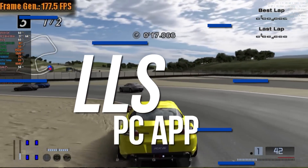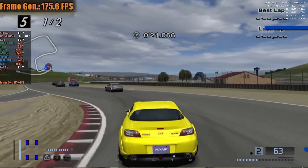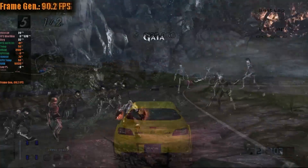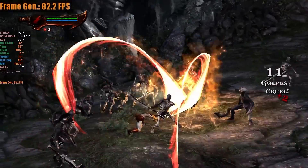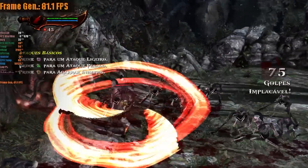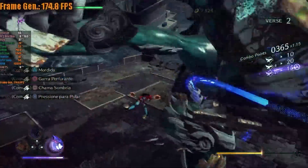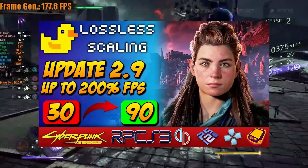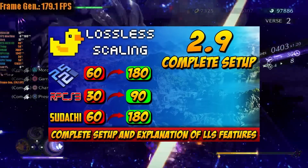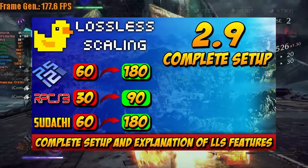For those interested in frame generation, we've had a significant improvement in our lossless scaling algorithm. It now allows AI to interpolate two frames for each real frame, potentially boosting performance by up to 3x, provided you can maintain at least a constant 30 FPS in a game. To achieve this improvement, simply use the latest version of the program. I covered this news firsthand, as you can see in the video on the card. Additionally, I've made a comprehensive video showing how to correctly set up and use lossless scaling, explaining all its functions.